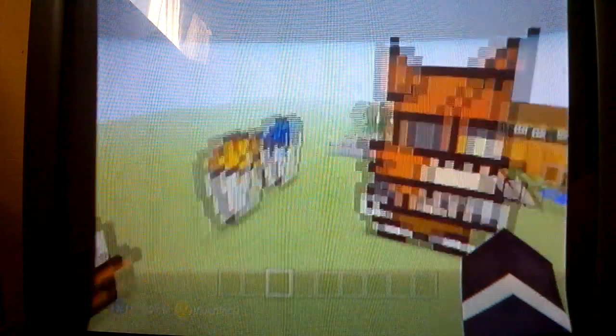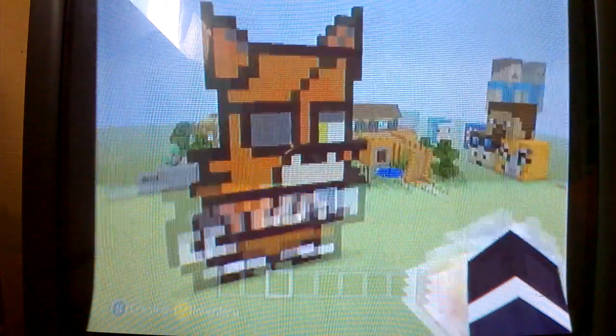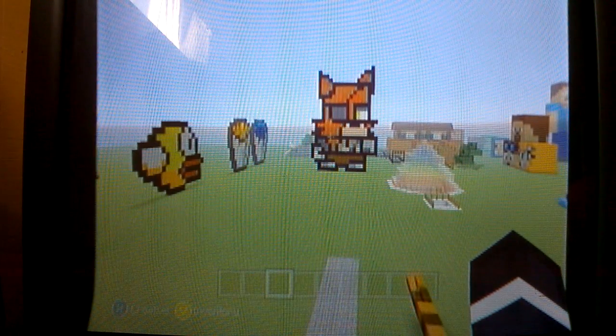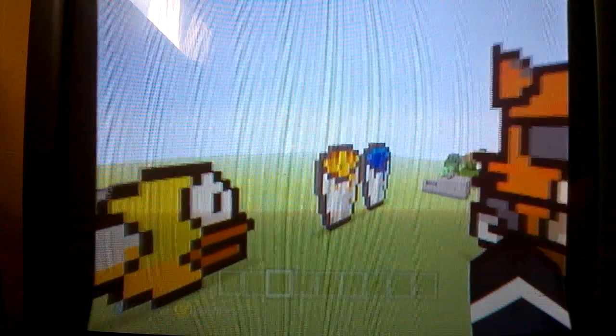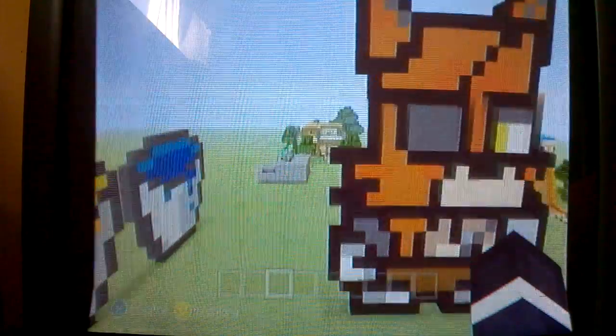I want to start off with the first thing that I built. The first thing that I built is this foxy from Five Nights at Freddy's pixel art — cartoonish pixel art. There it is from a distance. It looks better when it's far away. Then I built these two pixel arts: the water and the lava.